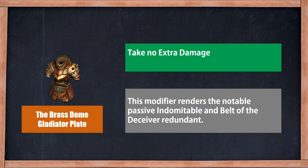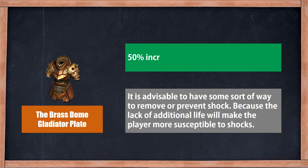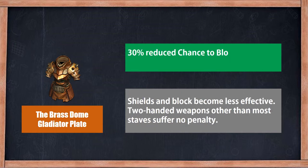It grants the property: take no extra damage from critical strikes. It is advisable to have some way to remove or prevent shock, because of these effects, as curses and bleed become less effective.